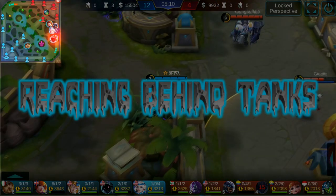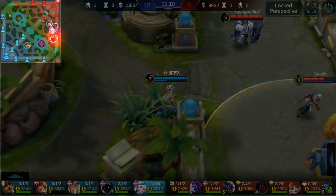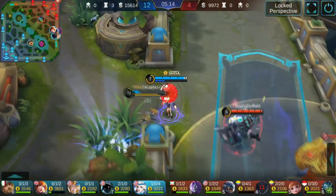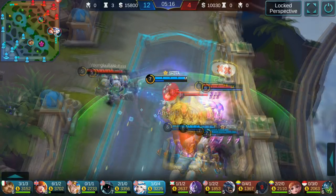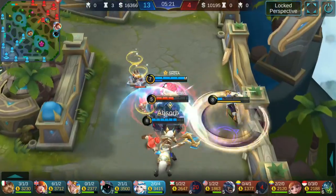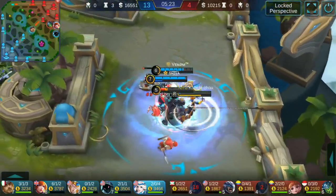Reaching behind tanks: Johnson will try to defend Moskov, but with pressure from Hilos and Hellcurt at the bottom I can prod Moskov and kill him right under Johnson's nose — and we'll kill Johnson too since he has no damage.